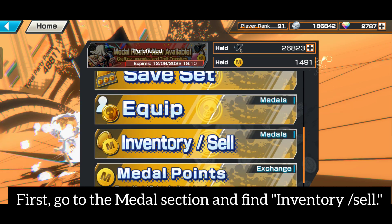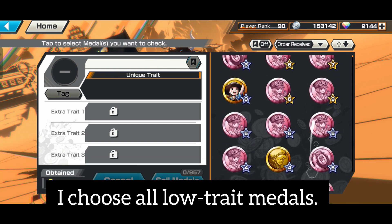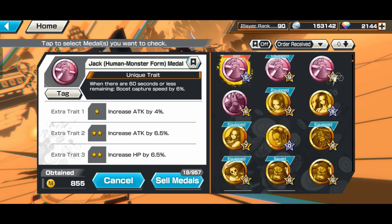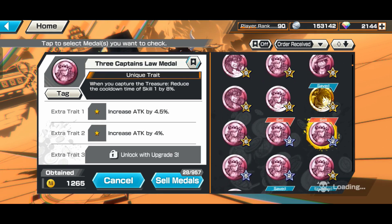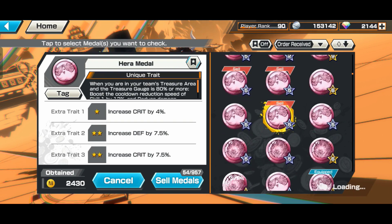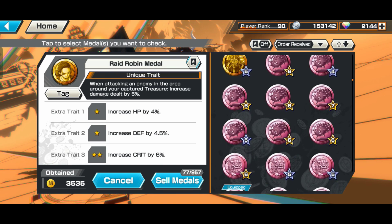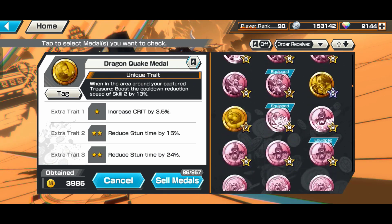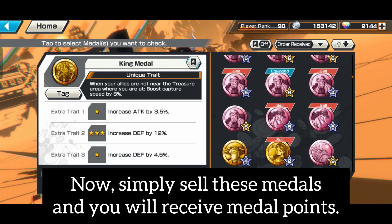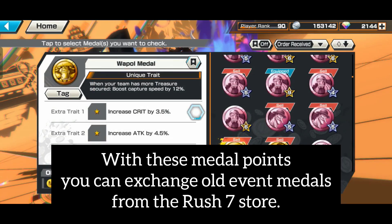First, go to the medal section and find the inventory cell. Here, select all your useless medals that you don't want. I choose all low-grade medals. I select all my useless medals. Simply sell these medals and you will receive medal points. With these medal points, you can exchange old event medals from the Medal Rush 7 store.